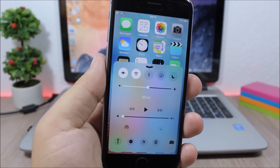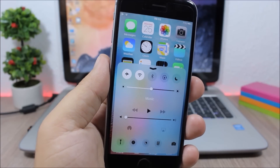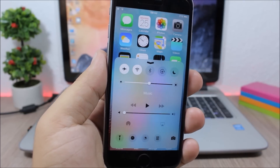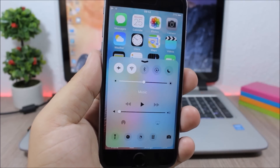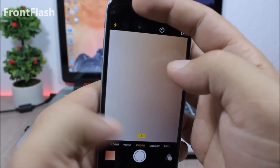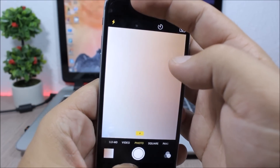Roundification: this tweak will make the corners of the dock, the notification center, and also the control center rounded. They look pretty awesome, and this control center might remind you of the control center on the new iOS 10 — it looks exactly like it.